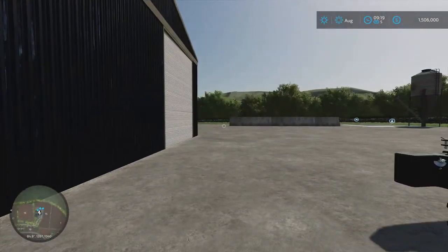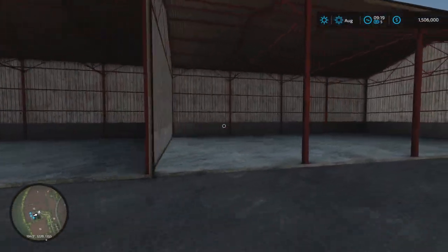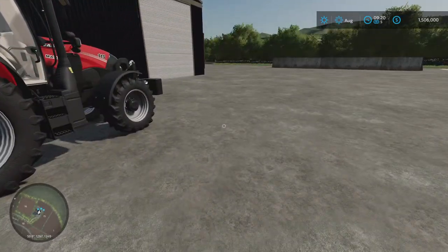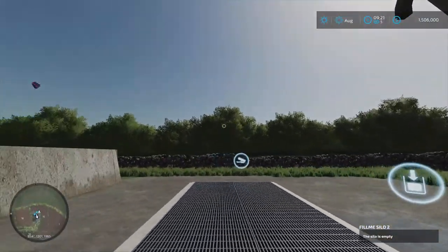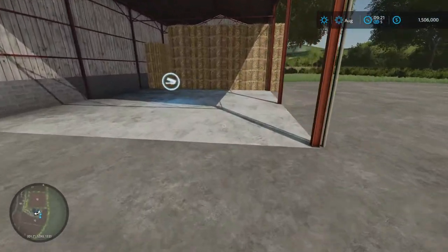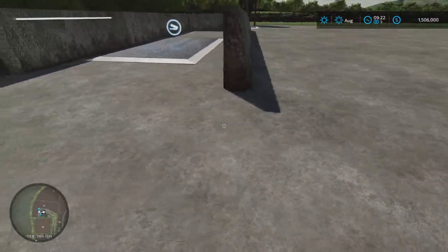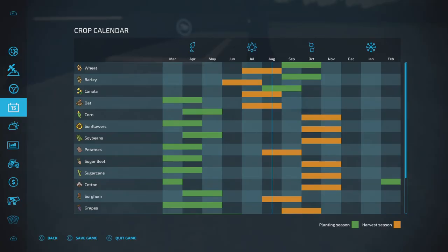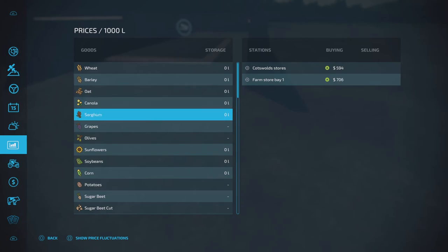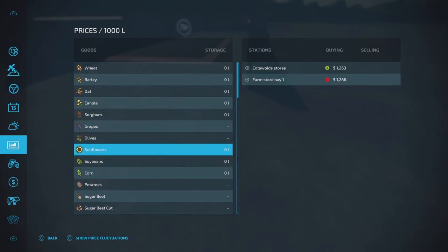Let's take a look inside. There's this shed and this one over here — look at how deep this one is. You can put a lot of equipment in there. Two nice big sheds on this plot of land and two open sheds for equipment outside. I'm thinking we should buy this yard. There seems to be a silo here, so if we buy the land we'll get the silo. Plus, the bale sell point is right here. This is one of the two sale points from the map — Farm Store Bay One.